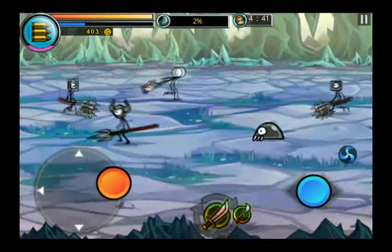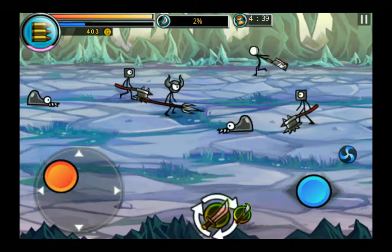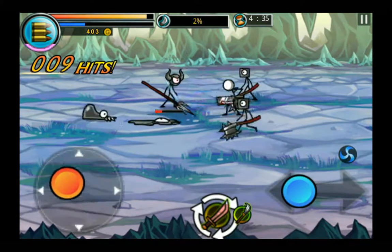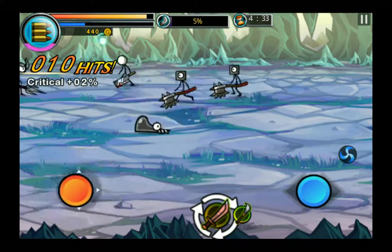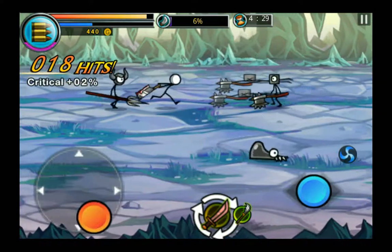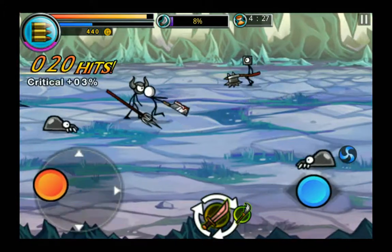I'll give you an example of what not to do. You don't want to fight a long range mob with a short range weapon, otherwise you'll get your ass kicked like here. So this guy on the left has got a spear, I've got an axe — he has the range advantage.